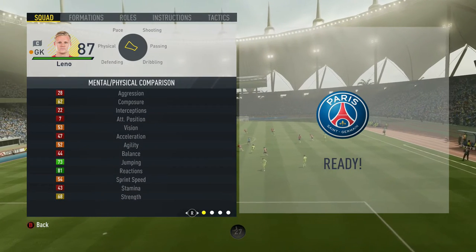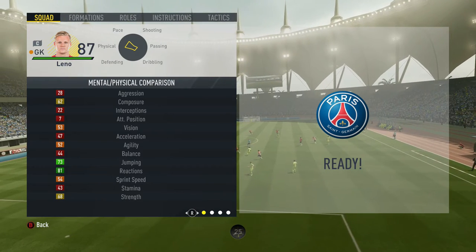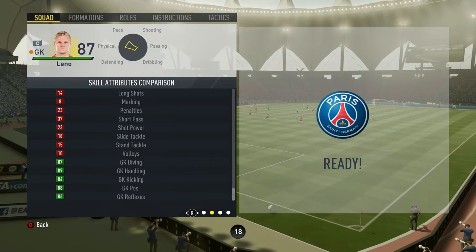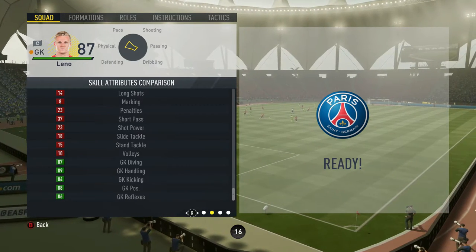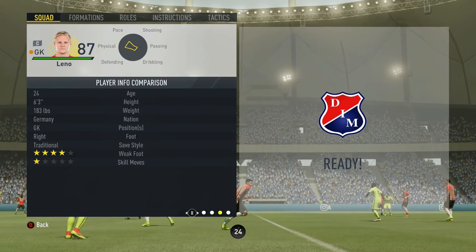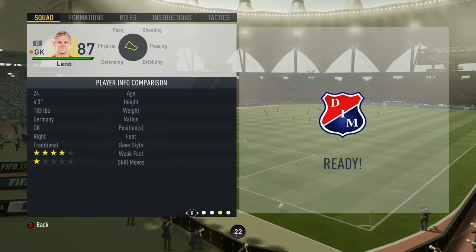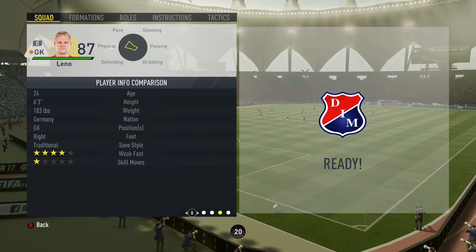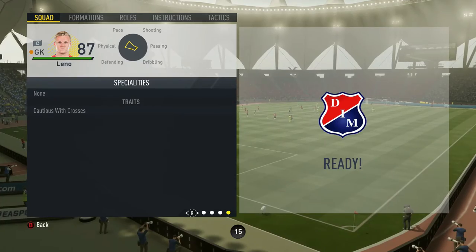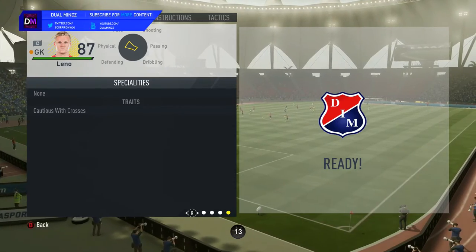Leno's in-game stats: 73 jumping, 81 reactions, 87 diving, 89 handling, 84 kicking, 88 positioning, 86 reflexes. 6 foot 3 from Germany, save style traditional, weak foot 4, skill moves 1, and comes for crosses. So let's see how this guy performs and if he's any better than his rivals.